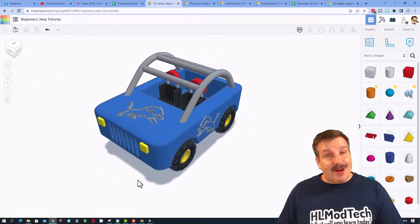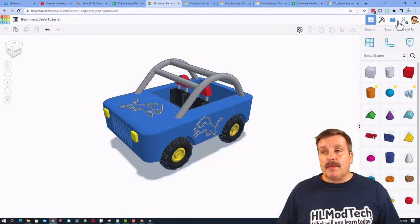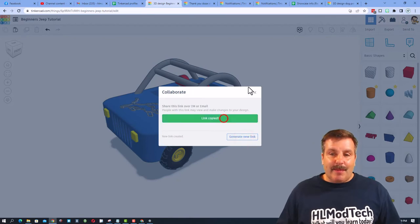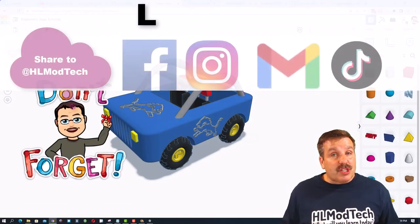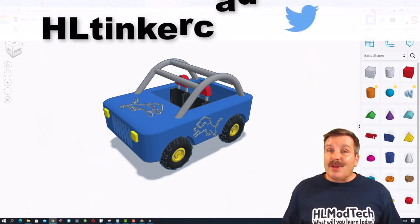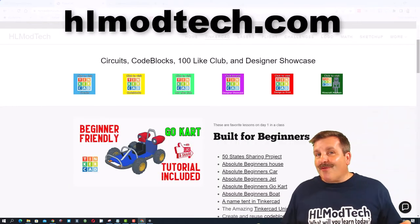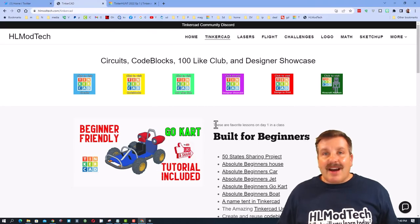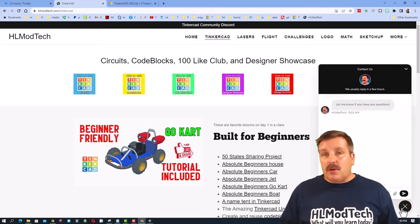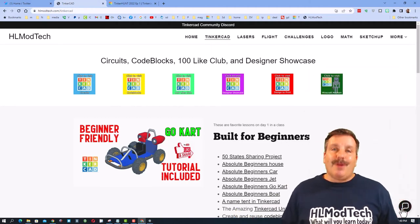Friends, if you ever create something awesome like this cute little Detroit Lions Jeep I created and you want to share it with me, it is so simple. Click this button, generate a link, copy that link, and then you can reach out and share it with me. I am HL Mod Tech on Facebook, Instagram, Gmail, and TikTok. You can also find me on Twitter — I am HL Tinkercad. If those options are not available to you, don't forget, you can also visit HLModTech.com, my website with a page dedicated to Tinkercad, tons of amazing lessons, and a sweet built-in messaging tool where you can add your question, comment, or suggestion and reach me almost instantly.